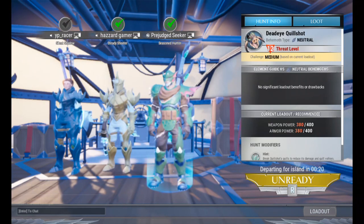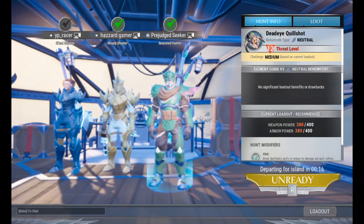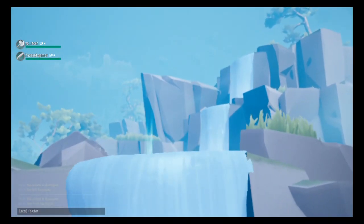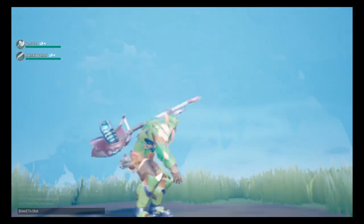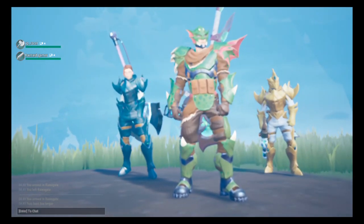We're just waiting for this one guy to ready up, but I'm gonna show you all how to do this — especially some hammer tips, since the hammer for me is probably the best kind of weapon in the game. You can do so much with it, such as the stagger, interrupt, and combos — they're great once you're able to land them.